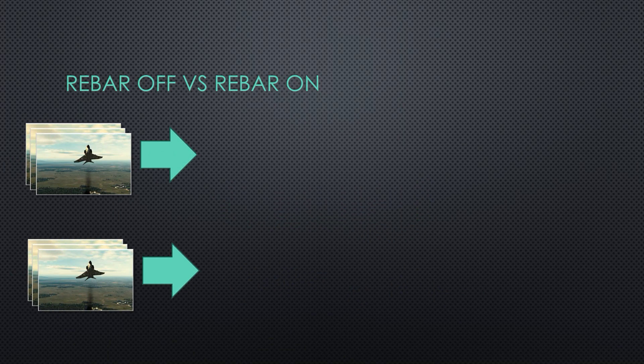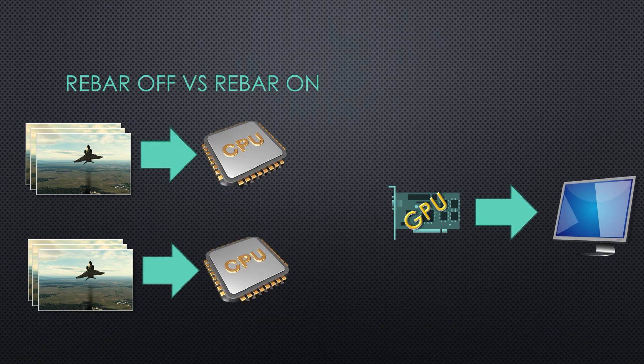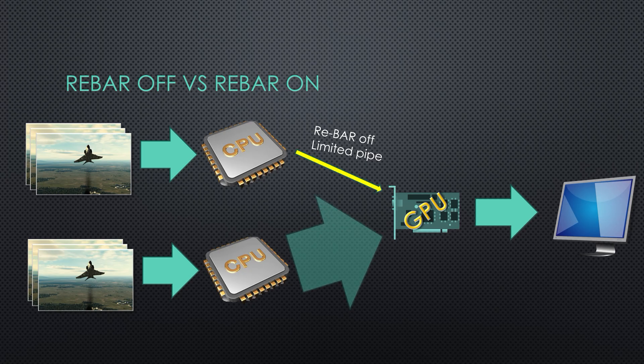Here's what happens: as your computer is creating the graphics and sending data through the CPU and the memory to the GPU before it's shown on the screen, with the old configuration without rebar, the pipe is basically very tiny and it can't send as much data as quickly. With rebar enabled, you've got a big wide pipe that can send a lot more data, removing stutters and improving your performance.